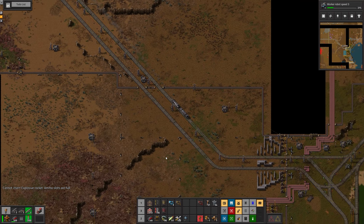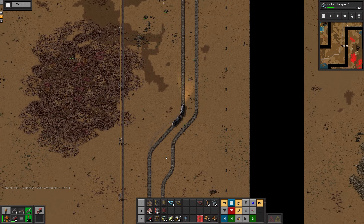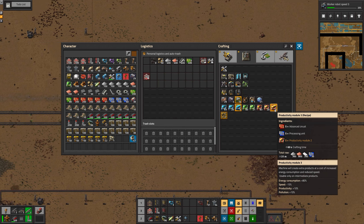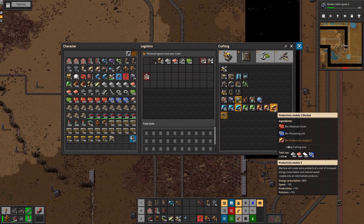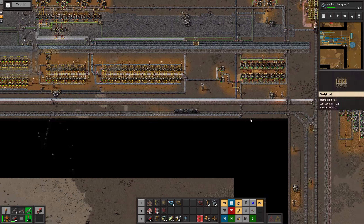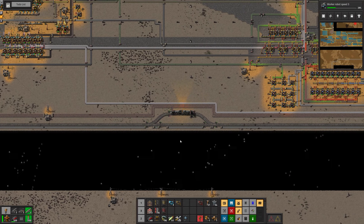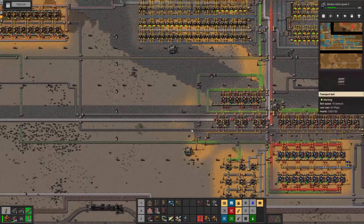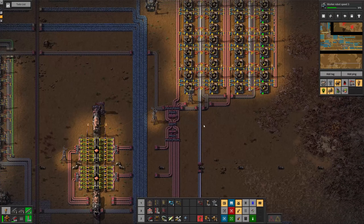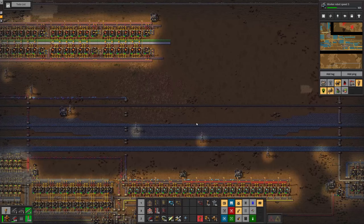I think I can squeeze that in somewhere. So much random crap in my inventory. Do you happen to have any productivity 3 modules? Yes, four of them. Okay good. Hundred pipe, then a thousand concrete. Thousand concrete requires brick — which is there — and iron ore. Cool, we'll call it there. Oh my gosh, the spaghetti.